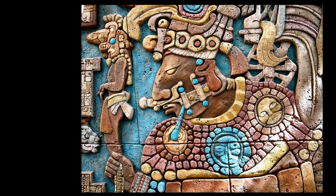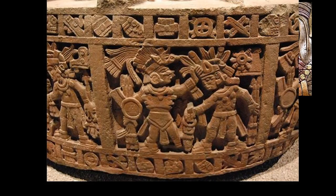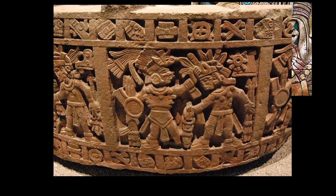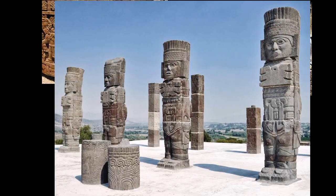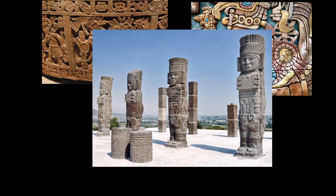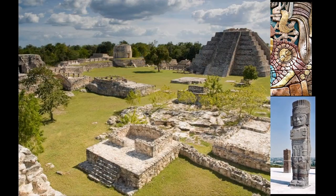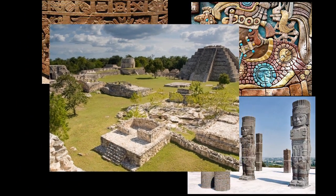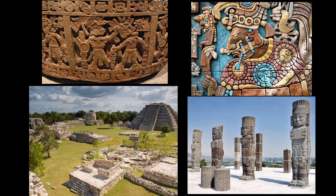The C1 module introduces the ancient Ullman Empire to the world of Greyhawk. The people, society, mythology, culture, and civilization of the Ullman are based on the Mesoamerican societies, mythologies, cultures, and civilizations of Earth — specifically the Mayan, Aztec, and Toltec civilizations. Many of the rooms are decorated with figures, statues, and murals in the style of these Mesoamerican cultures.